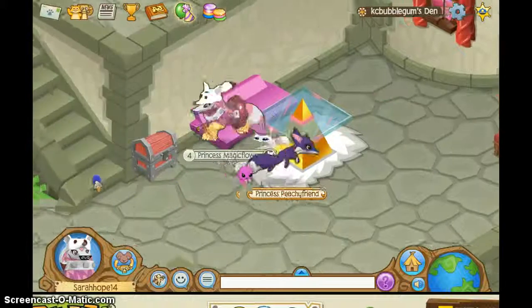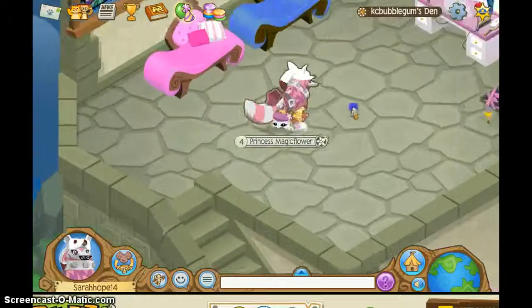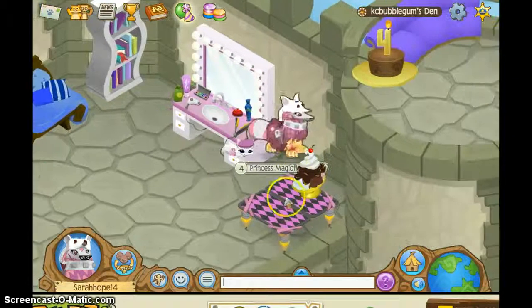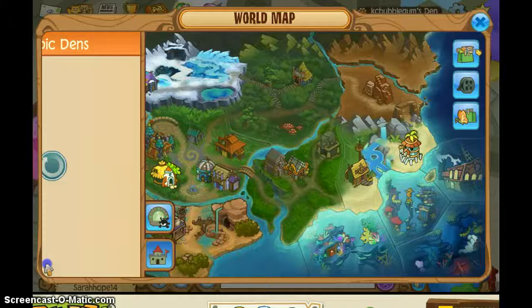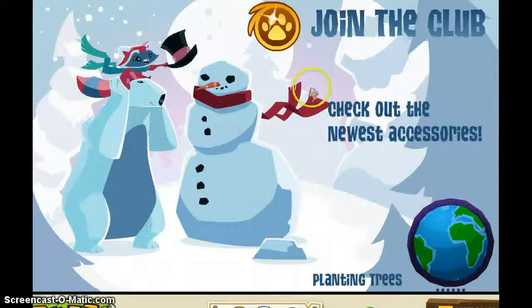Oh wow, look at that chest of gems — a little pink. Okay, now let's go up. Oh, this must be her room I think. Look at that — okay, so this is pretty awesome!